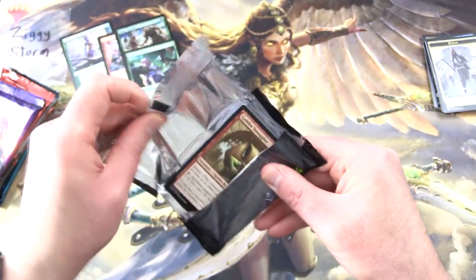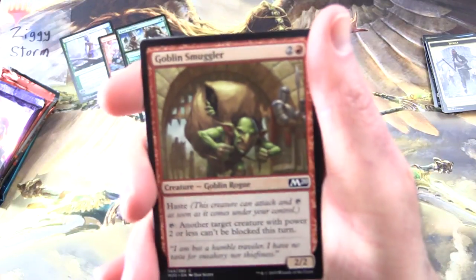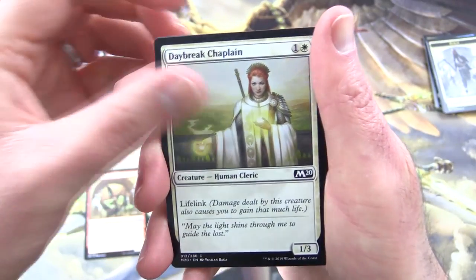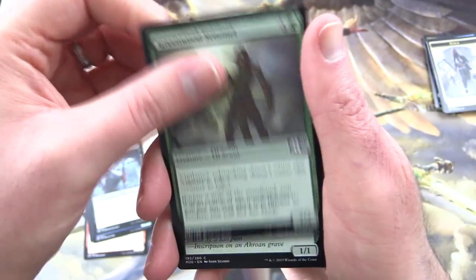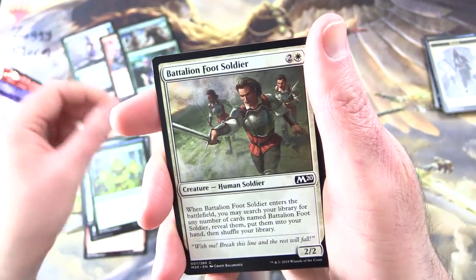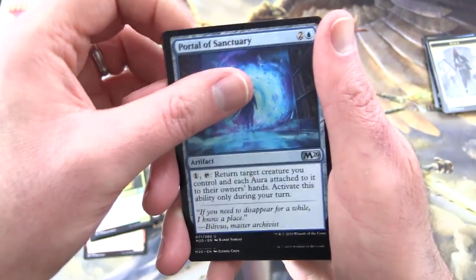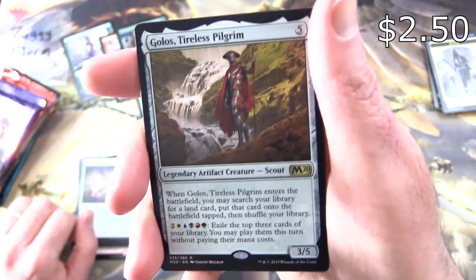On to Core 2020! We've got a Goblin Smuggler — Creature Goblin Rogue, 2/2 for 3. Then Daybreak Chaplain, Metropolis Sprite, Blood Burglar, Greenwood Sentinel, Sedge Scorpion, Vial of Dragonfire, Zephyr Charge, Leafkin Druid, Battalion Foot Soldier. Uncommons are Creeping Trailblazer, Portal of Sanctuary, and Retributive Wand. The rare is Golos, Tireless Pilgrim.